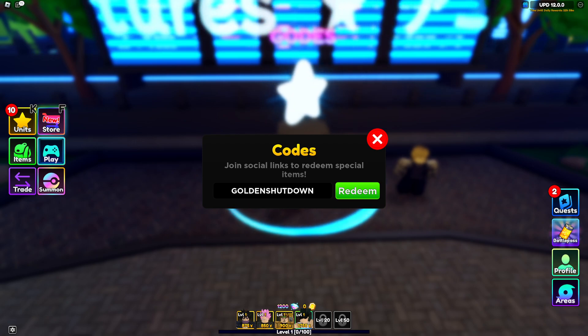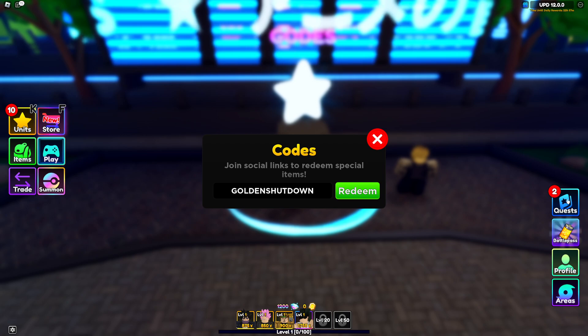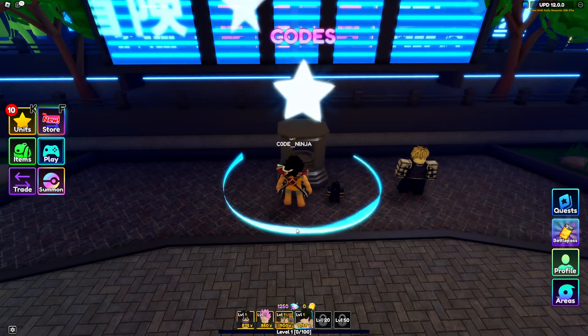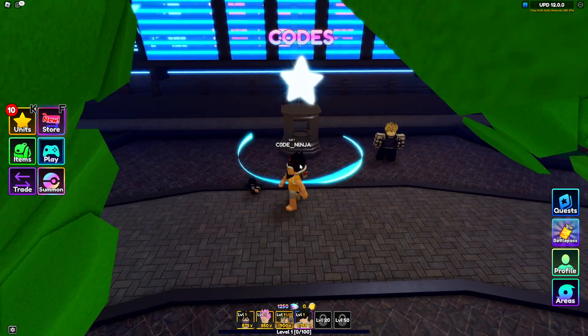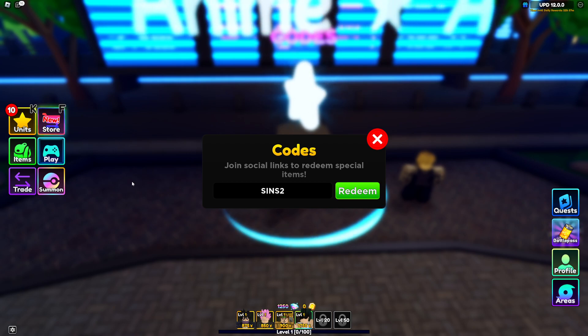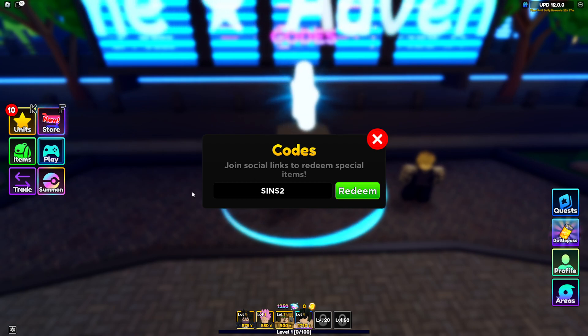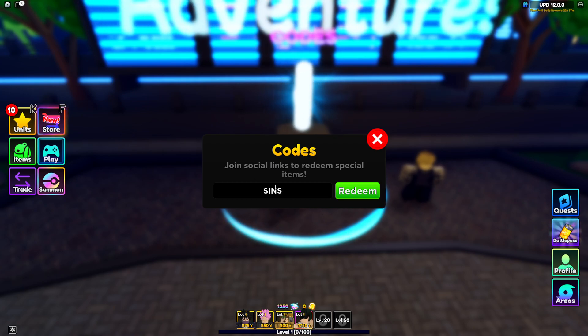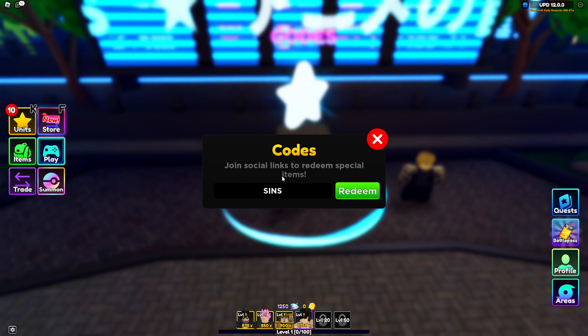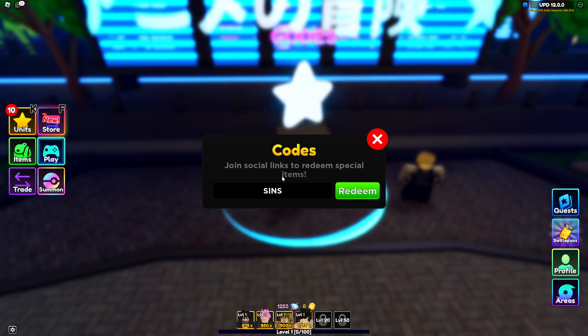The next code is 'golden shutdown' and that will also give you a bunch of gems. Then we got 'sins 2' which will also give you a bunch of gems, and another code 'sins' without the 2 which gives you 500 gems. Redeem all these codes guys.